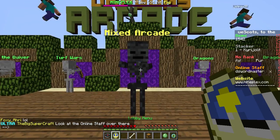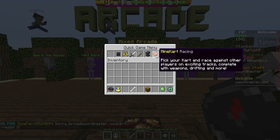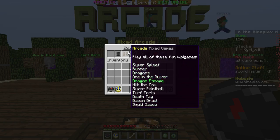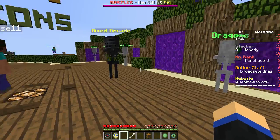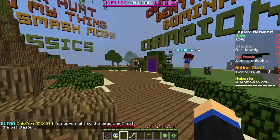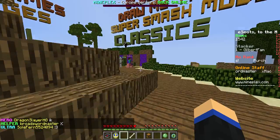So here we've got Mixed Arcade with a bunch of games. You can also use the quick game menu to pick any of these and get in quickly without clicking a portal. Arcade has heaps of stuff like Runner, Dragons, One in the Quiver, which is One Chamber, Dragon Escape, Super Paintball — which I find really fun — Turf Wars, Snake, and Dominate, which I've only played once and don't really like.